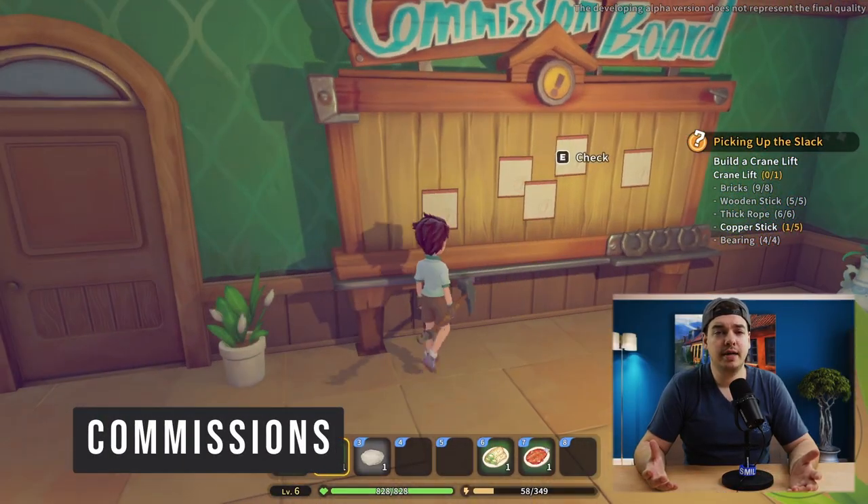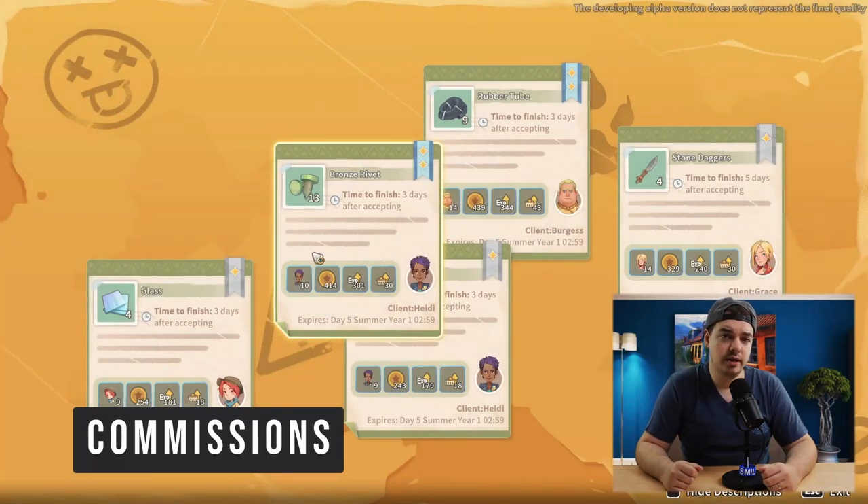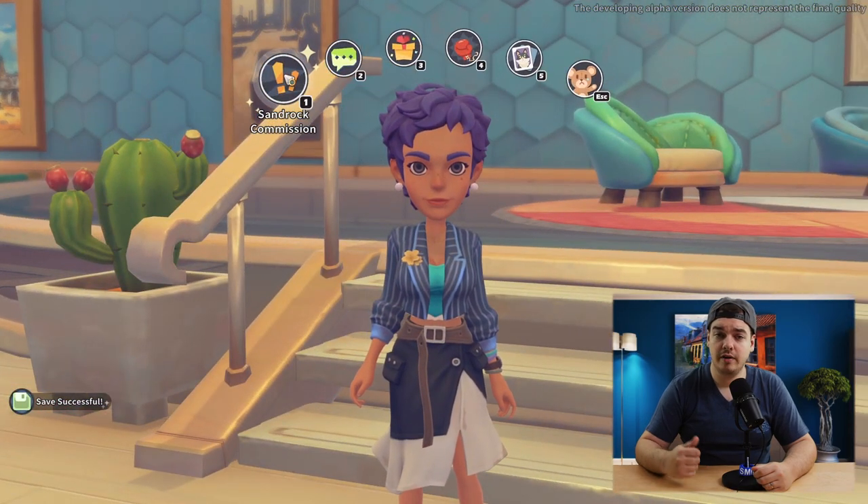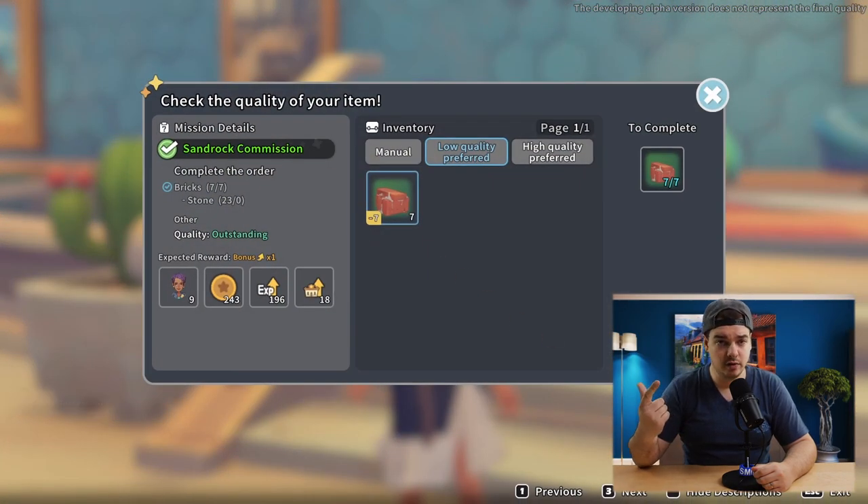The very first one is basically doing commissions. Every day you can get one commission, so just go to the Commerce Guild's house and go to the board and get a commission. At the beginning of the game, you're only going to get access to one commission per day, but keep getting them and finishing them every day and you're going to get a lot of relationship points and a lot of gold.